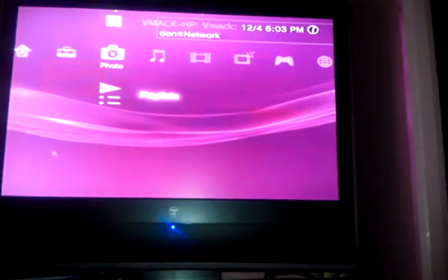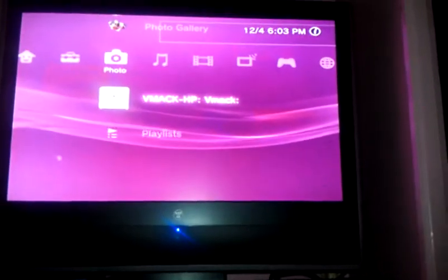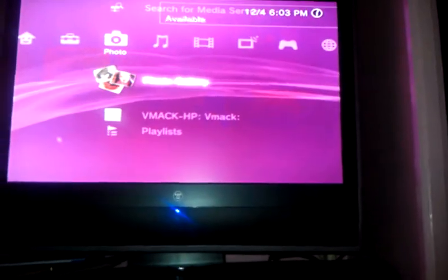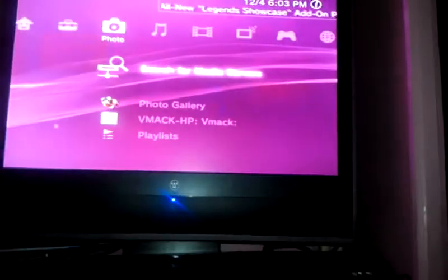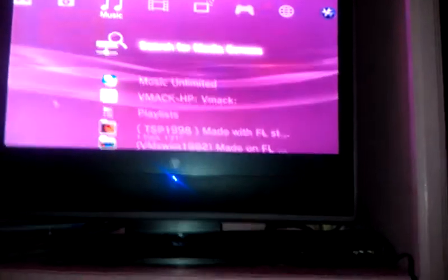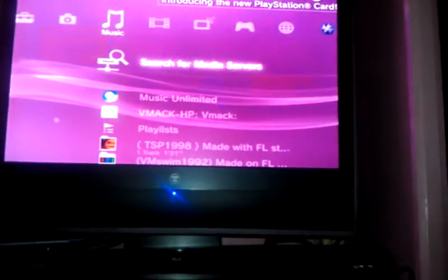Then we've got, under Photos: playlist, VMHP, search for media server, and photo gallery, which you can upload to video photos. Then we have Music: playlists, Music Unlimited, my computer, search for media server, and then a bunch of different songs I uploaded.